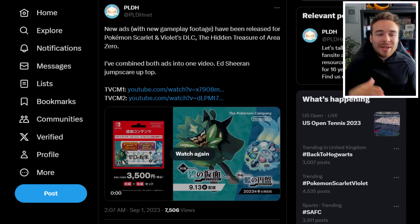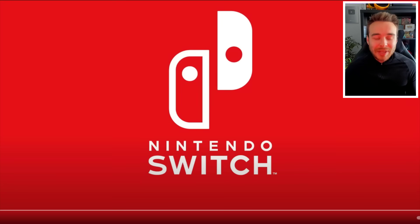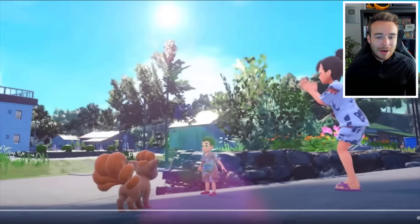Starting things off, we have this from PLDH saying: new ads with new gameplay footage have been released for Pokemon Scarlet and Violet's DLC, the Hidden Treasure of Area Zero. They've combined both ads into one video, with Ed Sheeran featured up top as well. These are the two ads — they're only 30 seconds long because they're ads, but they do show new gameplay footage of the Pokemon Scarlet and Violet DLC. This is the first one here.